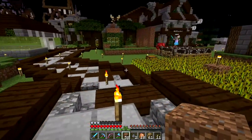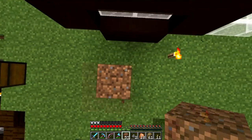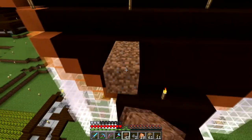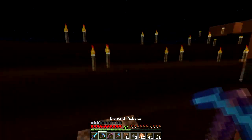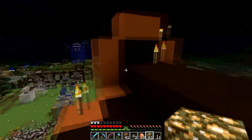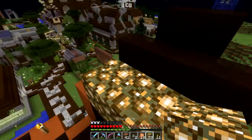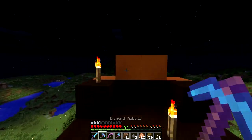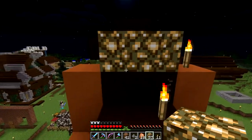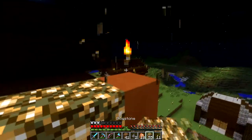Another thing we need to do real quick — I saw in Zangief's video that they decided to light up this area because mobs were spawning on it. I don't want torches though, so we're going to get rid of some of them and put glowstone in places, just kind of symmetrically. We'll hide it right there — and that is hideable, sweet. So we'll hide the glowstone there; that will get rid of those torches. Mobs are spawning on here, so I understand why they had to do it.